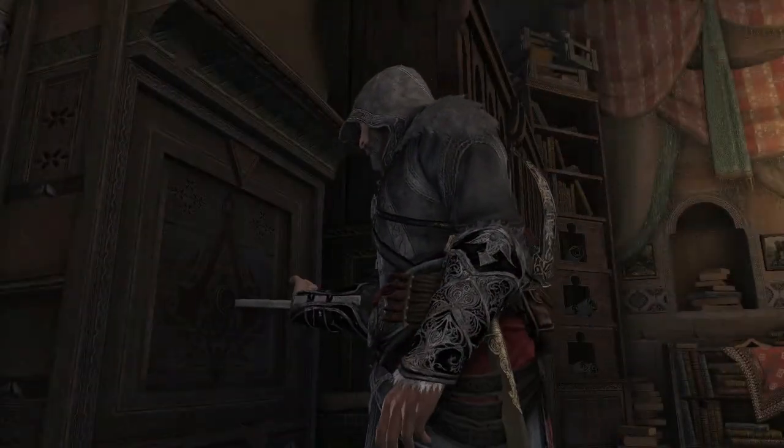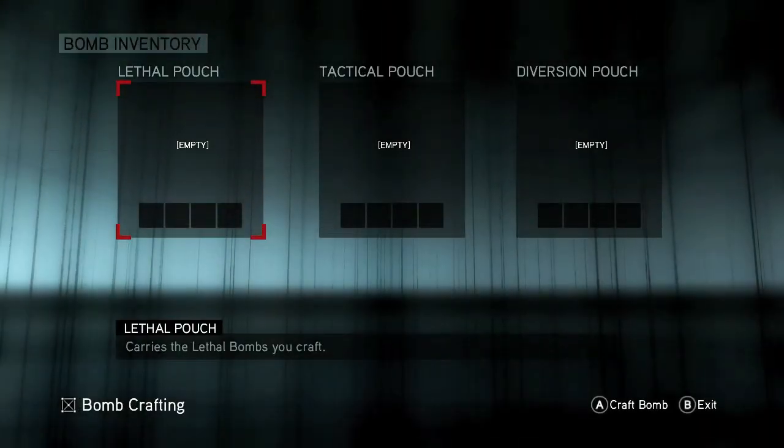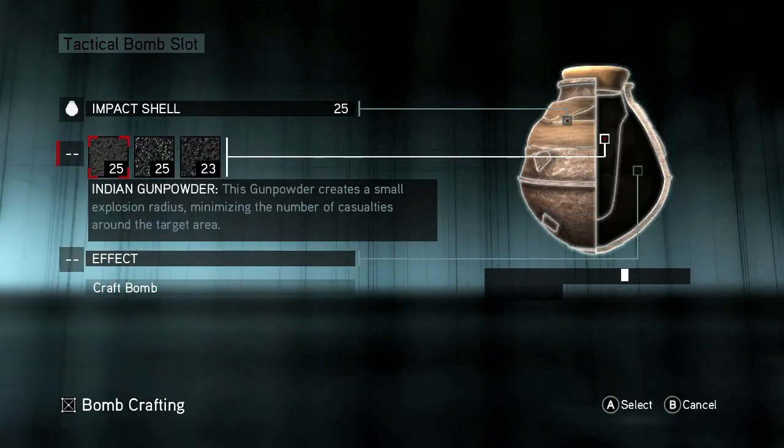The first thing you're gonna need is Caltrop Bombs. Before Memory Sequence 3 Part 4, you can find them by looting dead bodies, but after that you can start crafting them by going into your tactical pouch.